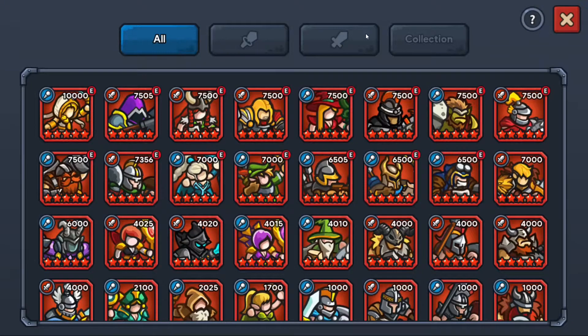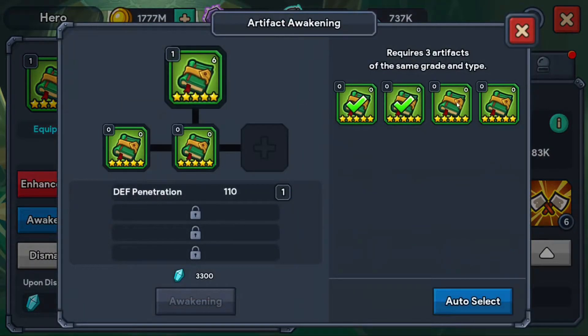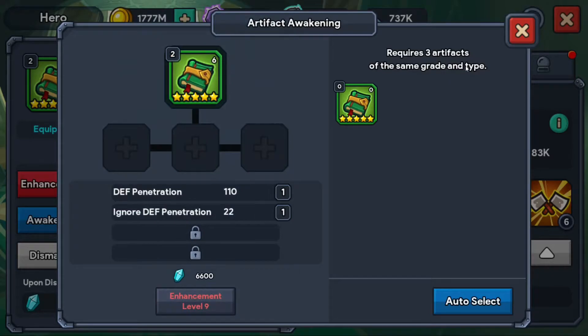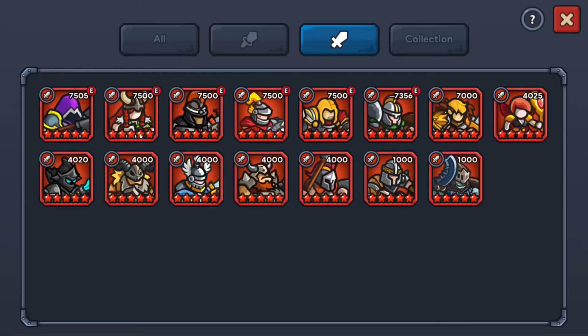I mean, that's how terrible this is. And then finally, we are working on the runes for the heroes. I do have a book to awaken, so we're going to wake this up — I had to level up some artifacts to make some space. All right, so we get Ignore Defense Penetration. Terrible. It is what it is — not much I can do about that.